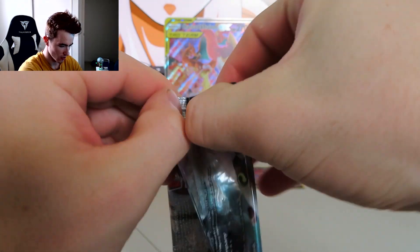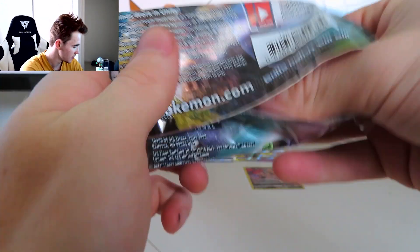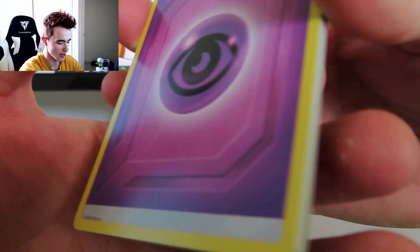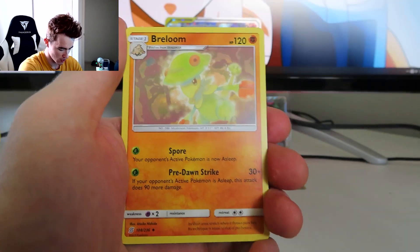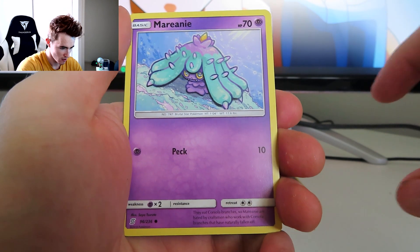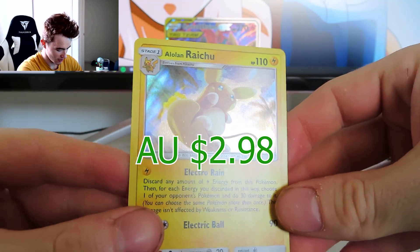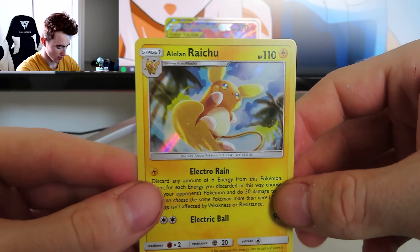Last pack — wish us luck. Let's finish it off with a banger. Show me what you're made of, hype me up! Psychic Energy, Thunderous, Recycle, Breloom, Dragon, Grass — another couple of basic energy. Marill. Reverse Karrablast. And — hollow Alolan Raichu! Nice, that's a nice looking card. Not bad.